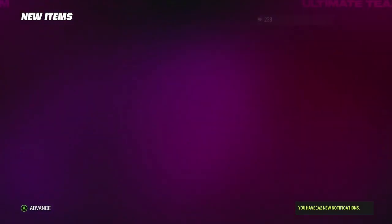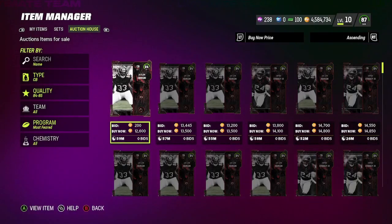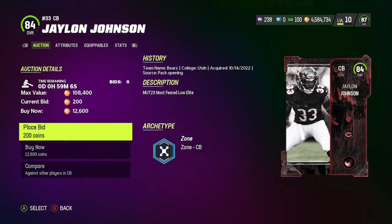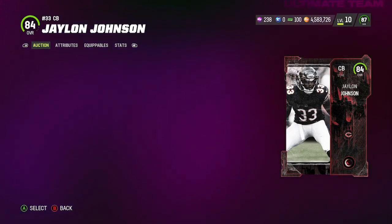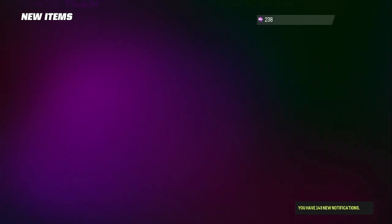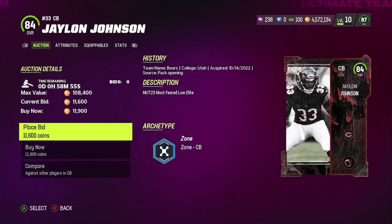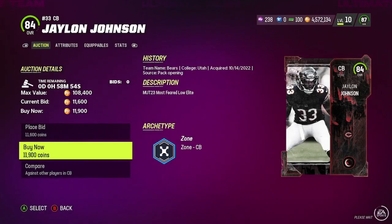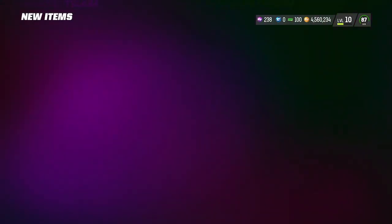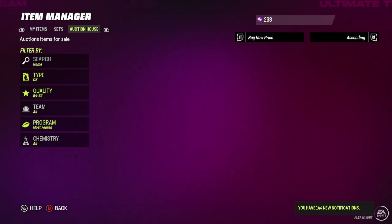You do have a chance to pull 92s, and I did see a couple people pulling LTDs out of this pack, so those are your potential chances of getting lucky and getting a lot of good stuff. As you guys can see here, we got one for about 12,000 coins. We're almost done — I believe we just need about two more. Let's try to get this one for 11,900 coins — and we got that bad boy.